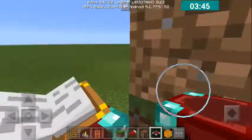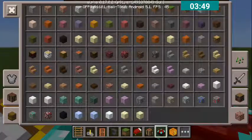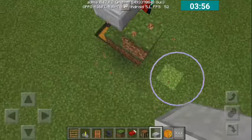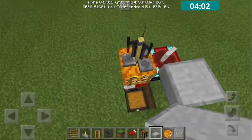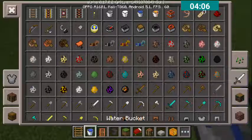Then get a slab — a stone slab. So there, then break all the blocks here. And then just get a water bucket. I'll put it later because it's going to flood.